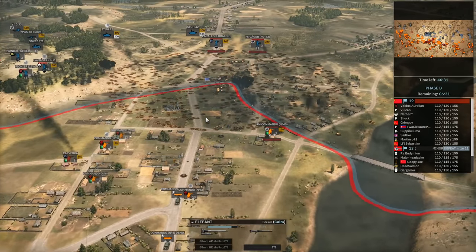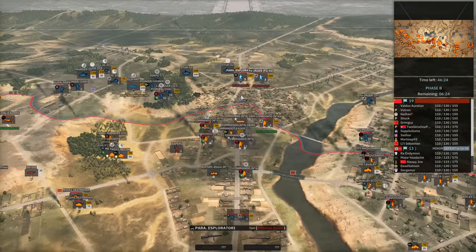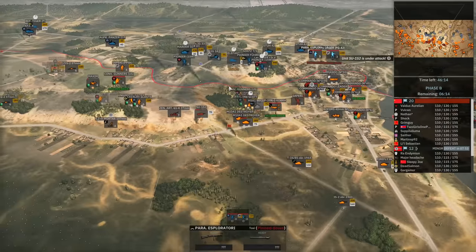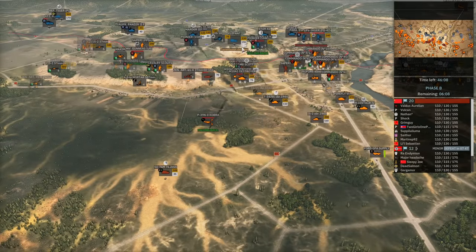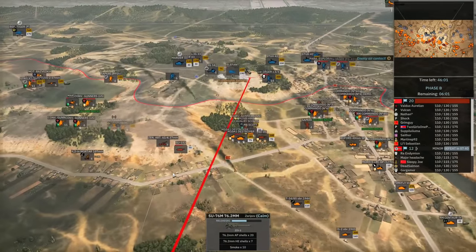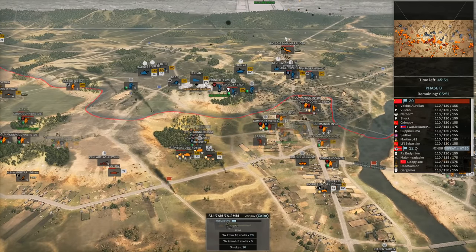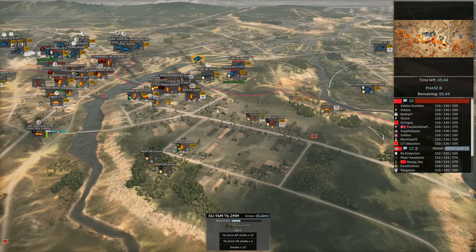Off-maps are doing their job, and the flag should soon be under our control. The P-39 tries a rocket strike but can't do so because there is AA nice and close. My SU-76 is going to engage the enemy AA near the Elephant under its immediate artillery. If we can break down the AA surrounding the Elephant, the Elephant becomes vulnerable to airstrikes from our teammates — that was my plan with the SU-76 for the time being.